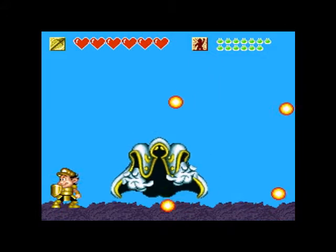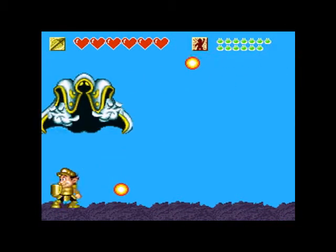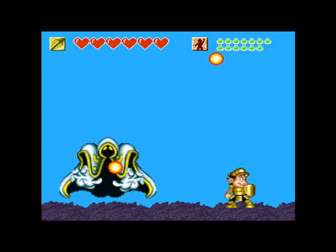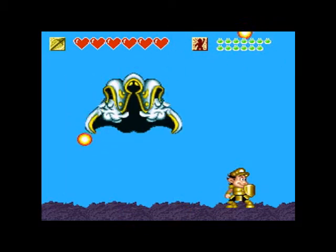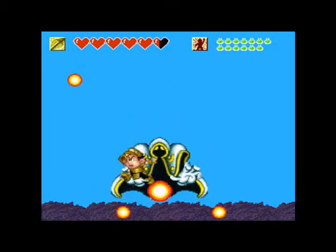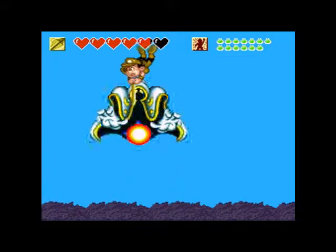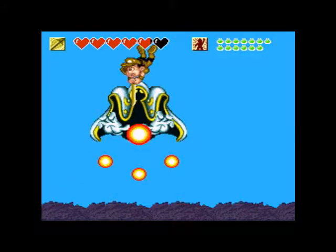And now he's going to start diving like this. There's a quick, easy, and cheap way to do this - much like most of your mothers. And that is to abuse the down jab as much as you can. And that takes care of that.